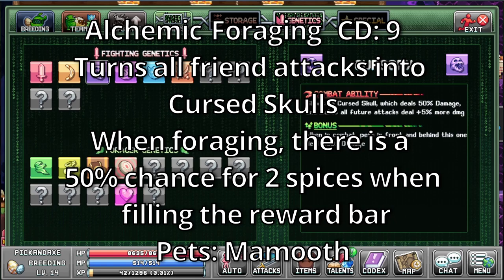Alchemic. Foraging with a cooldown of 9. Turns all friendly attacks into cursed skulls. When foraging, there is a 50% chance for 2 spices when filling the reward bar. The only pet with this ability is the mammoth.